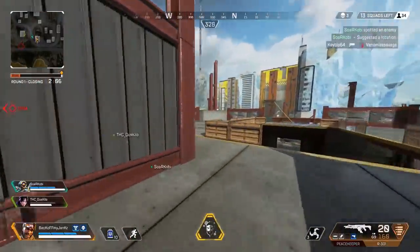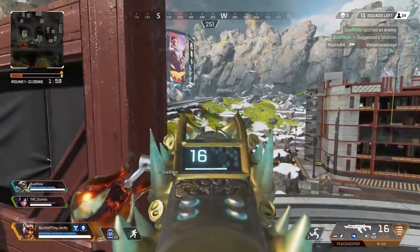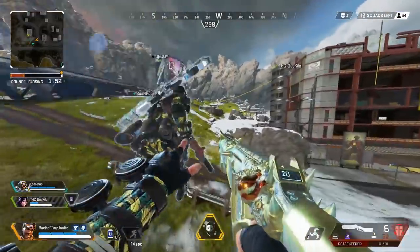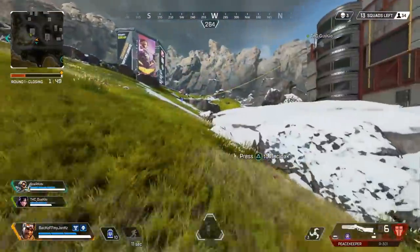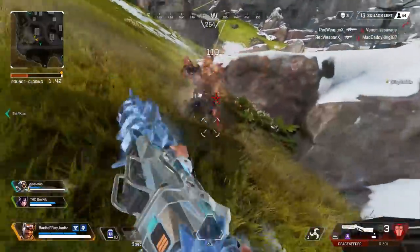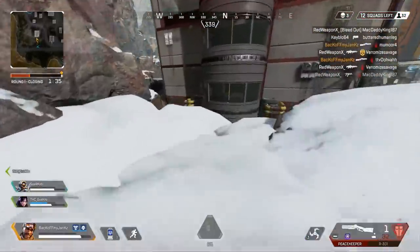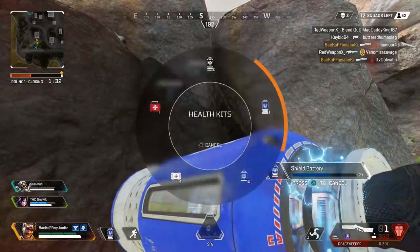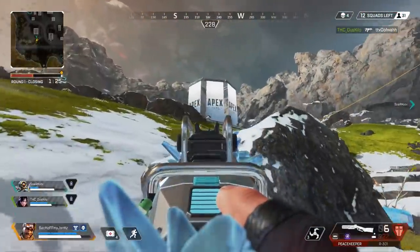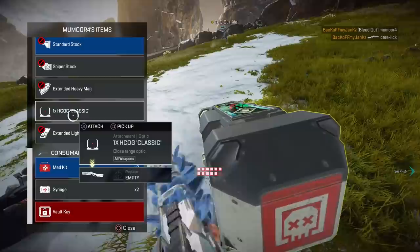Coming, dude. Something got white armor — I broke it. Wraith has one health. I was getting shot from the back — there's Crypto right here. I'm down, popping a bat. I need to run anyways — I need to recharge my shields. I actually don't really have heals, so I got to loot up. Did you kill him? Yeah, I sniped him. Oh my God. Very awesome.